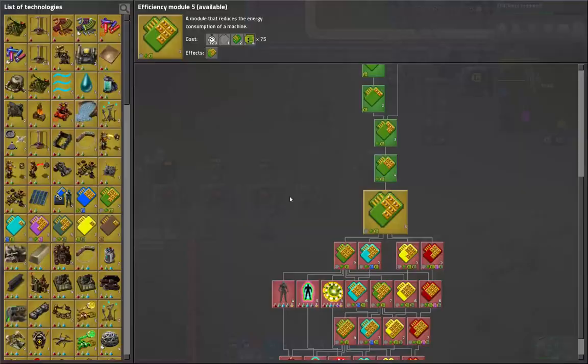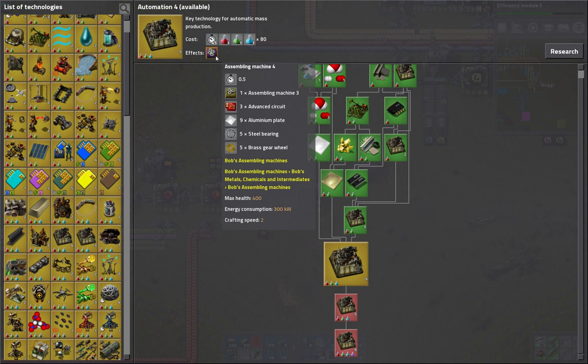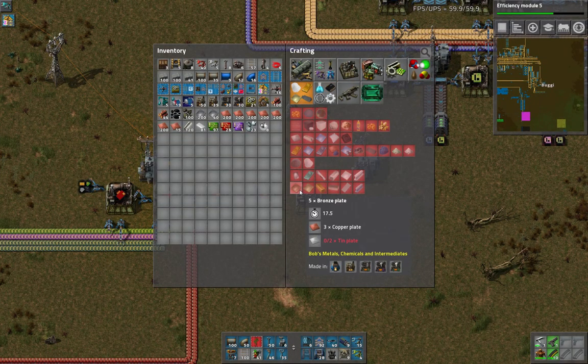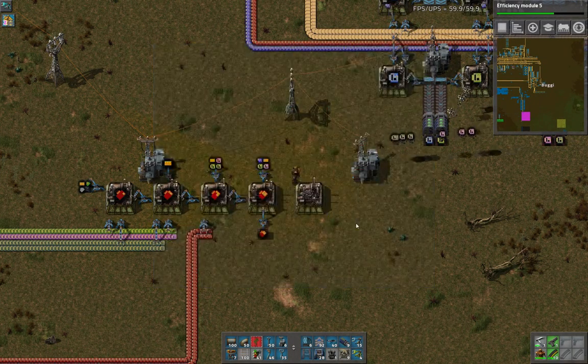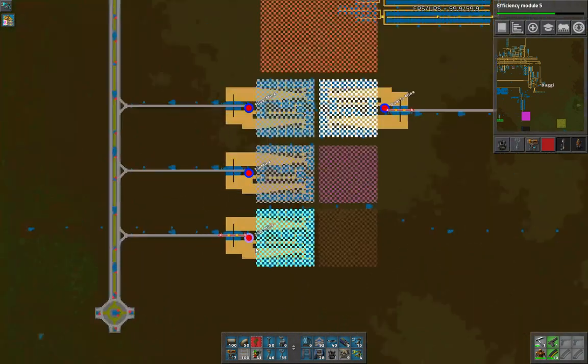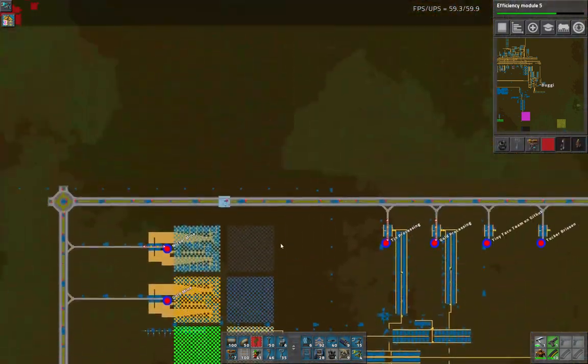Maybe even research the next level of assembly machine — that would give us a little bit of a boost. Let's see what the requirements are for those. Automation 4 — we need brass. We have the aluminum but we are going to need some brass. Brass is copper and zinc. We don't have... we're not processing zinc yet. We've definitely got the mine ready to go and even the train ready to go, but we're not processing it yet.